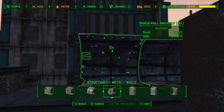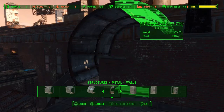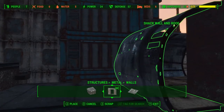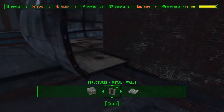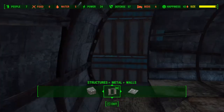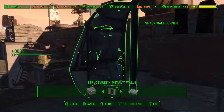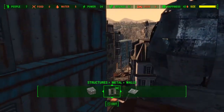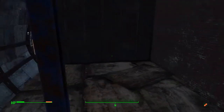Now that we have the basic structure of the room in place, we'll take another one of these curved walls and create a hallway by placing it right up against the brick wall there. Then we just need a corner piece to finish off that hallway. Nice, looking pretty good.